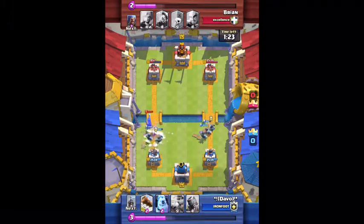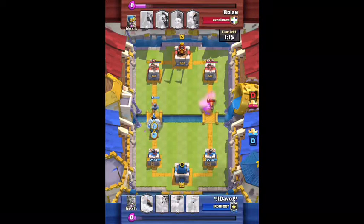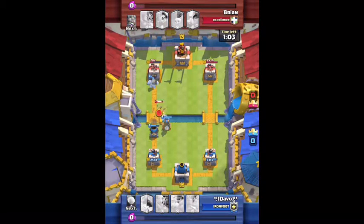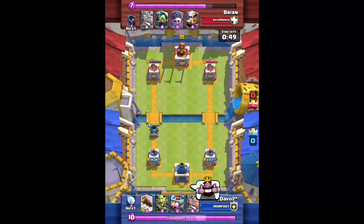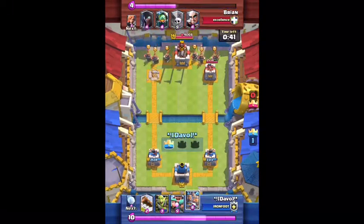He played the Royal Recruits and I played mine — they spread three on each side. Sometimes you can get four to attack one unit, and I'll show that more a little bit later in the challenge. I just clutched that Tesla down so the Wizard doesn't get any shots off, and basically the mortar takes the tower. He hasn't even touched my towers yet, so we're doing really well.